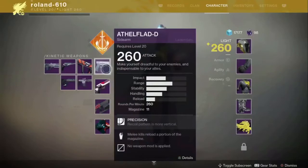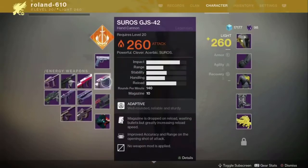The first slot for weapons will be kinetic damage only — no elemental damage for your first primary weapon slot. The second weapon slot, which can contain the exact same weapon types as the first — things like auto rifles, scout rifles, hand cannons, sidearms — can be used in that second slot but with elemental damage buffs.